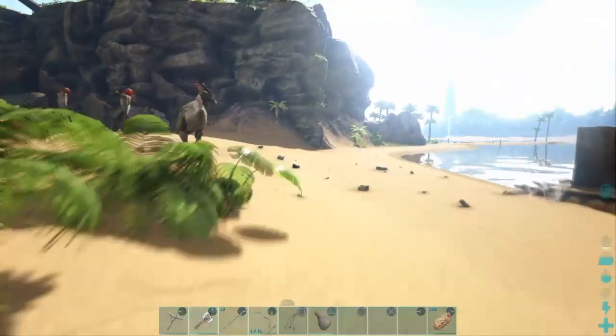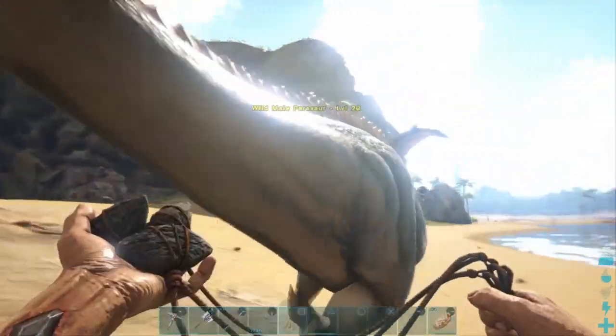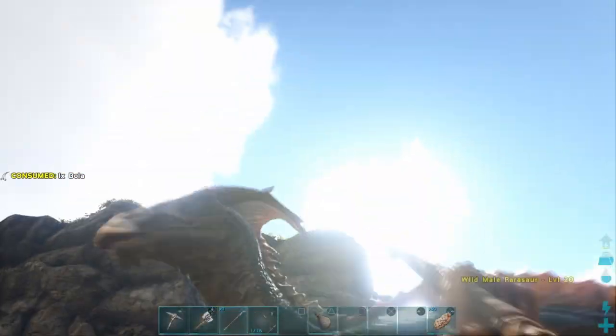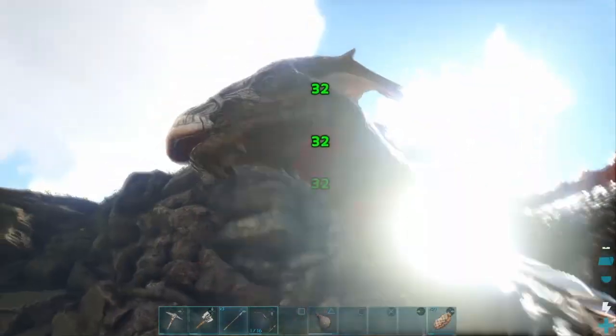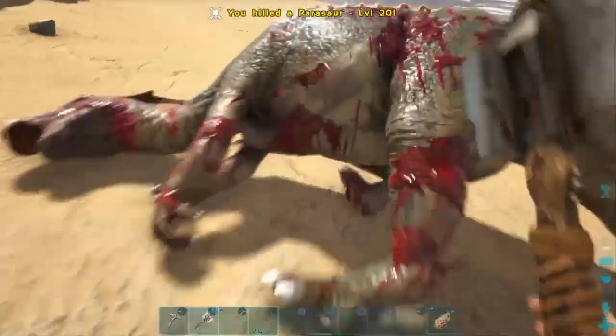That's going to be about it for stone. Now you've got to go on a killing spree. Target lower-level dinosaurs - the lower the level, the easier to kill, and you get the same amount of hide. I'm going to murder this one right now. It is going to waste a lot of bullets - I just ran out, but that's fine, we'll make more.